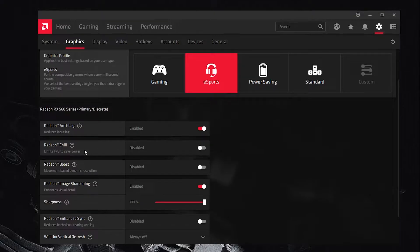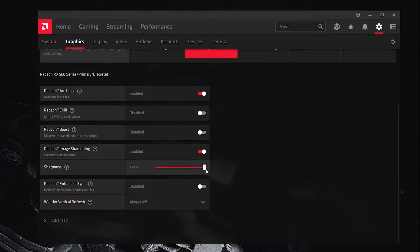Here is Radeon Chill — it lowers your GPU temperature but causes FPS drops, so disable it. Here is Radeon Boost — disable it as well, because while it helps boost FPS, it makes the image quality very bad. Next is Image Sharpening — enable this option and set the sharpness level to 80% or 100%.